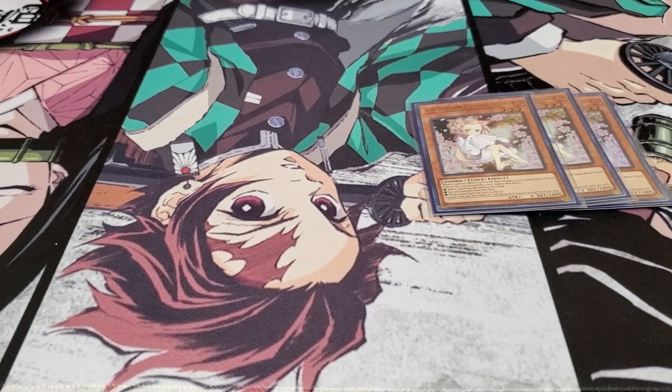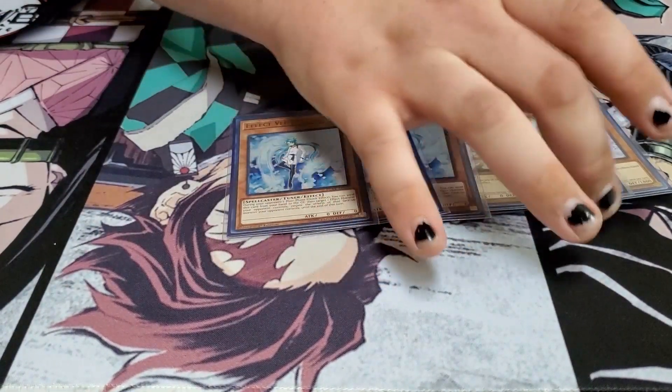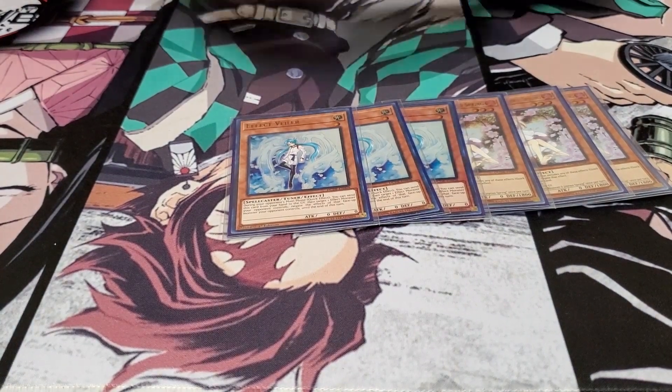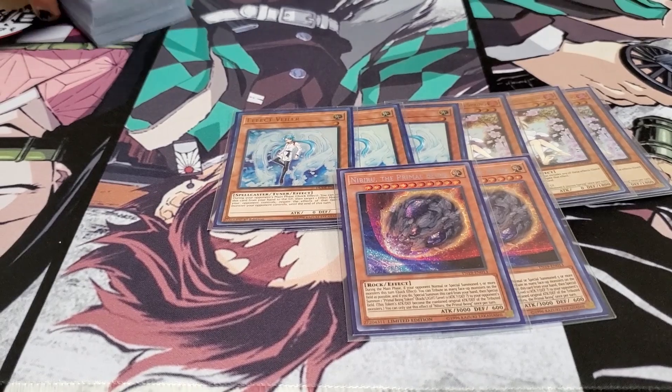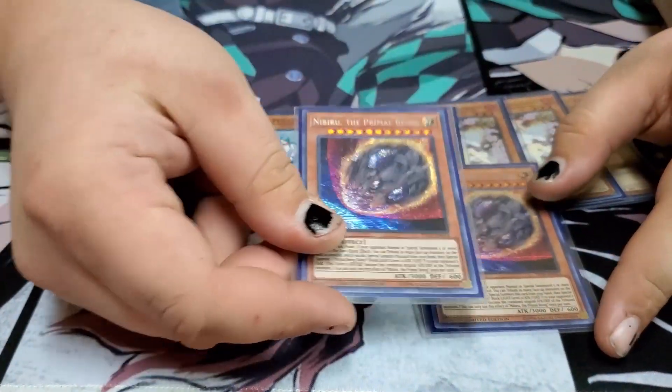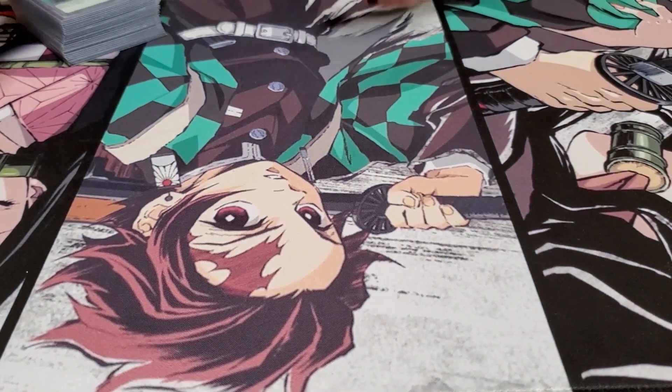Moving on to the hand traps: I run three copies of Ash Blossom and Joyous Spring, three copies of Effect Veiler, and because this is a going second deck, I run two copies of Nibiru the Primal Being. You don't want to see multiples in hand, because if you see more than one it's kind of a brick — once it's in hand you can't really do anything with it.